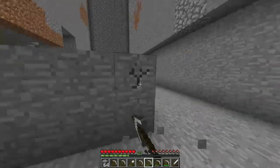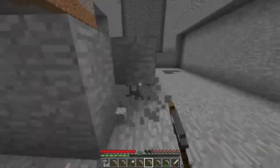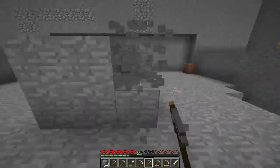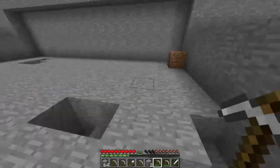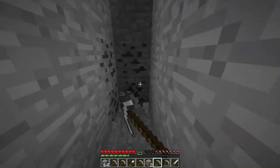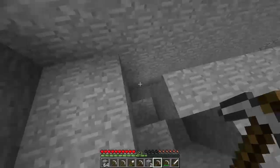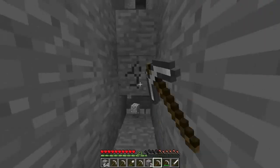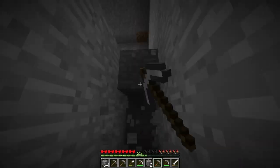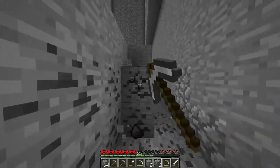I also double-checked with the slime chunk finder app — you search 'slime chunk finder' on Google. I chucked in my seed and double-checked that this was actually a slime chunk, and it was. Because I don't know if you remember, but two bases ago I dug out two chunks which I thought were slime chunks — all the way from 40 down to bedrock on two chunks — and it turned out they didn't have any slimes. That was devastating, so this time I double-checked, and this indeed is a slime chunk, which is brilliant.